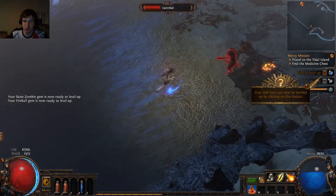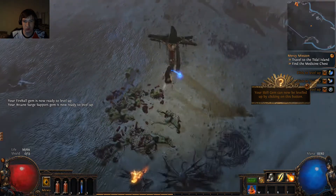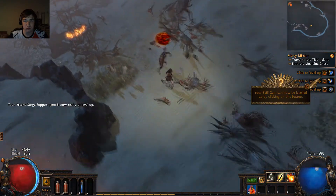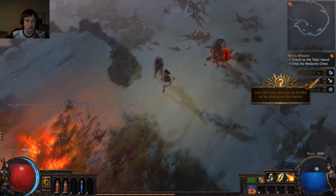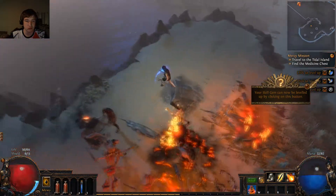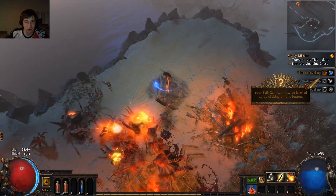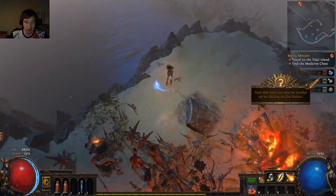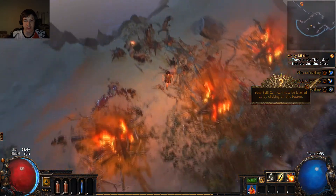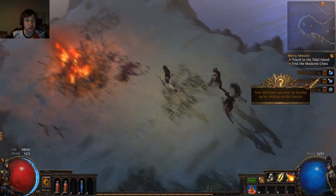Now we're going to go to Tidal Island. Let's get our zombies up here. We got a rare item — I believe yellow is rare. Hatchet, so it's probably not that good for us. I really don't know items in this game so far.